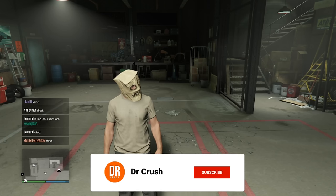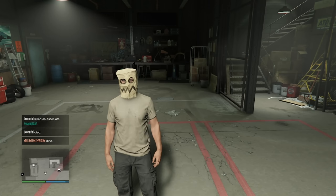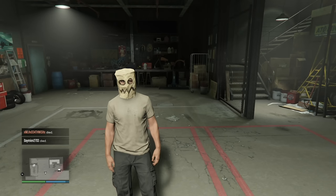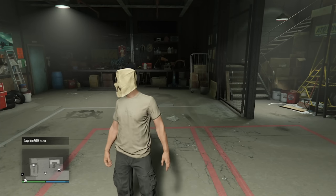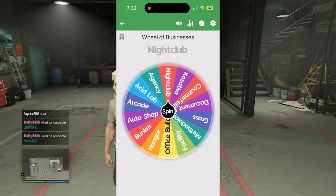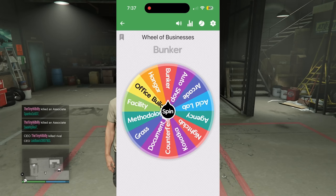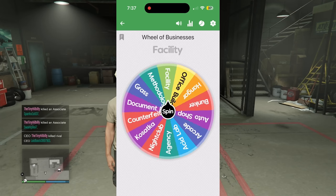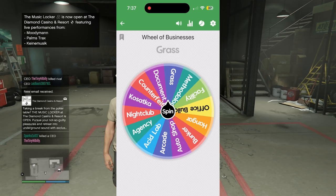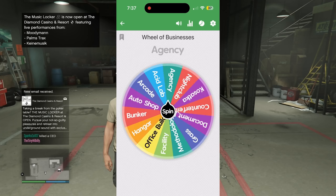We're not going to mess with that wheel today. We're going to start on another wheel because we need to make money in GTA Online first. I have another wheel just for that — it's called the Wheel of Businesses. The options include: acid lab, arcade, auto shop, bunker, hangar, office building, facility, methodology lab, grass lab, document forgery, counterfeit cash, a Casatka, nightclub, and an agency.